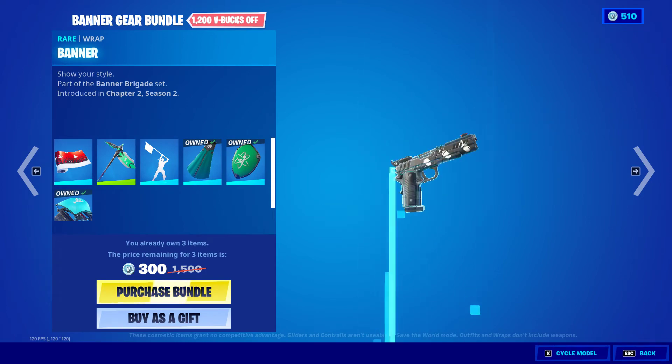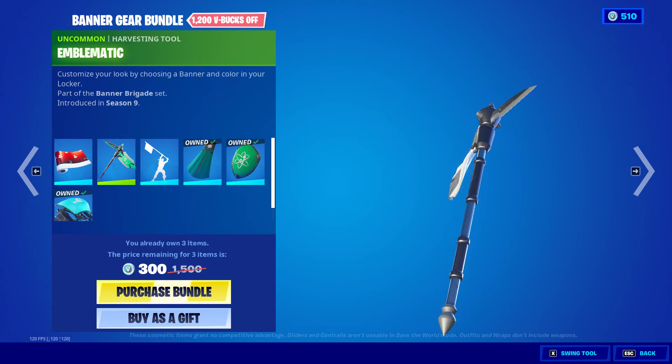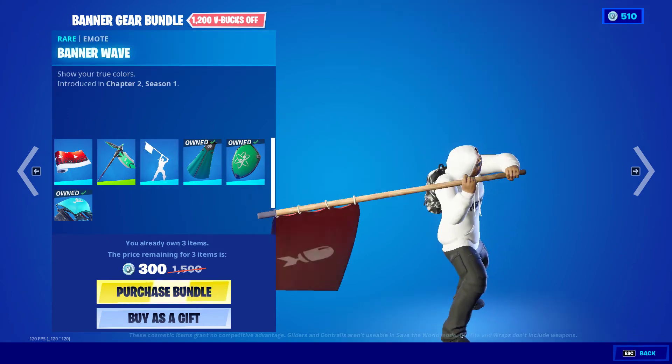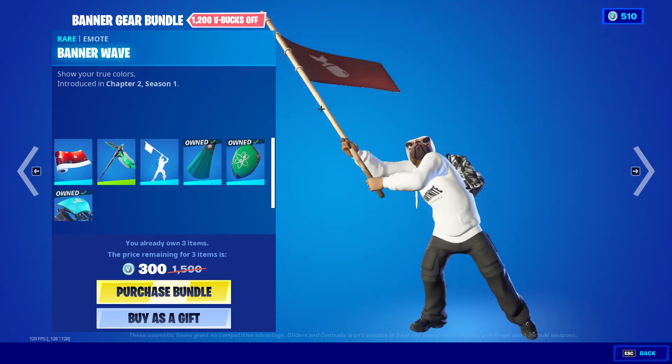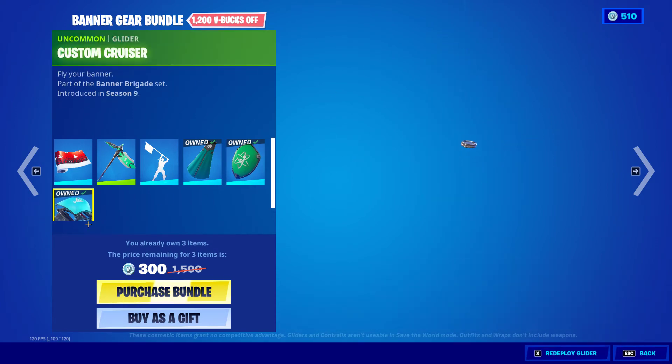We have the Banner Wrap, Emblematic, the Banner Wave, Banner Cape, Banner Shield, and the Custom Cruiser.